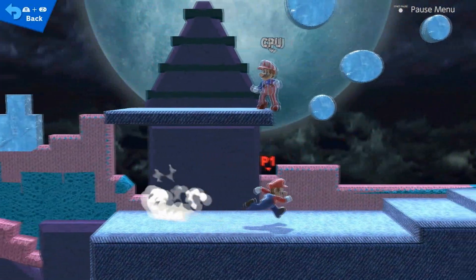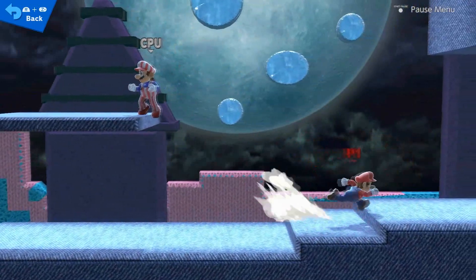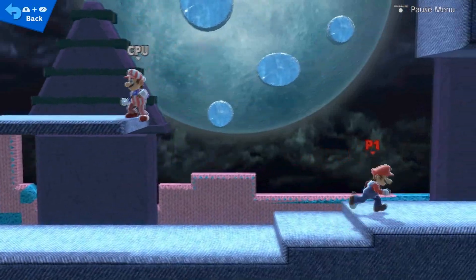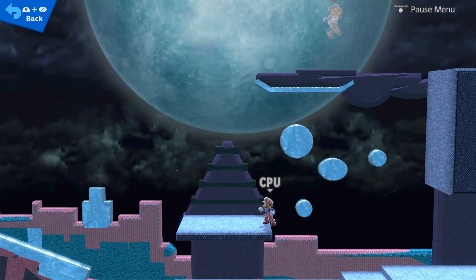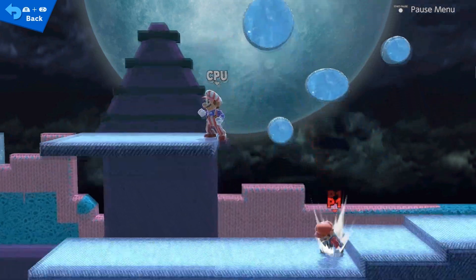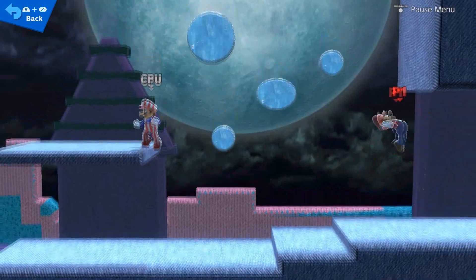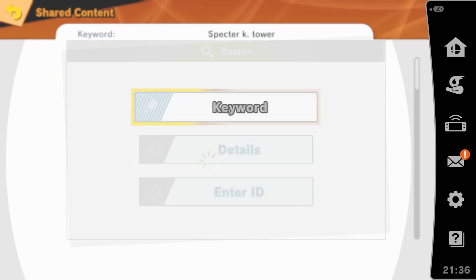This one was actually pretty easy and kind of fun to make. It has little steps - I wanted to make sure you can get hit off of it and it's easy to run up. It does have a walk-off right here. I don't really like how you can go up here but there's kind of nothing I can do about that unless I put a lip - that would probably just make it easier. Here's the stage, there's the code if you want to get it. Remember it's small but it feels kind of big and I think it's cool.